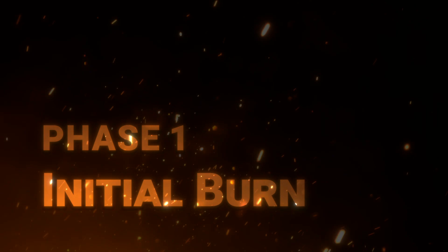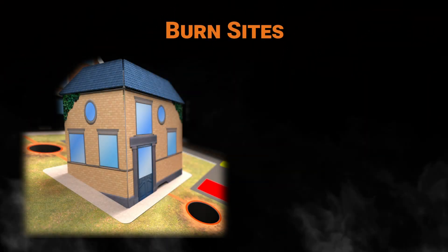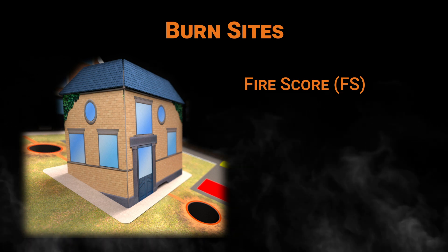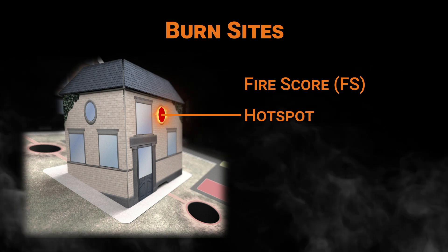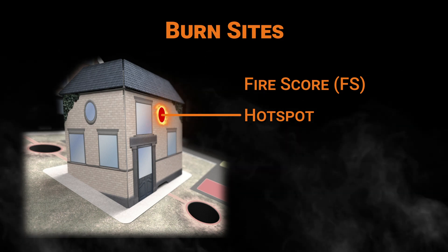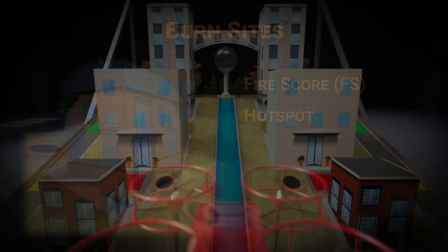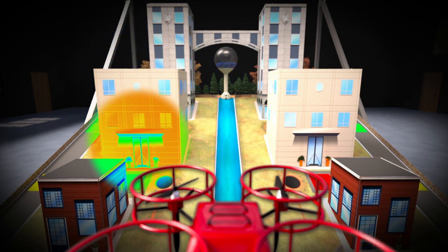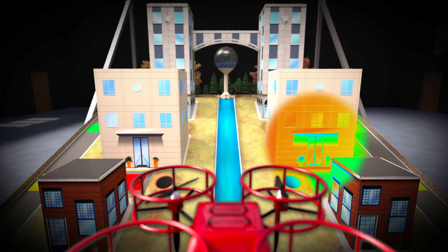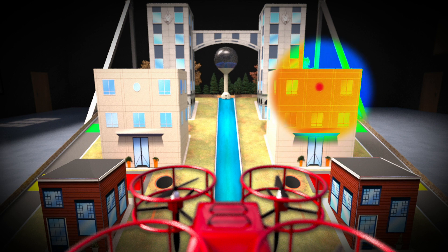In Phase 1, the fire has already begun to spread into one of the communities. The fire's intensity, or fire score, is represented by windows lighting up on each burn site. Each phase will also begin with a hotspot on one of the buildings heating up, signaling that a fire will start soon. The AVR drone will need to use thermal sensors to detect and clear this hotspot in time, or else its building will erupt into a maximum fire score.